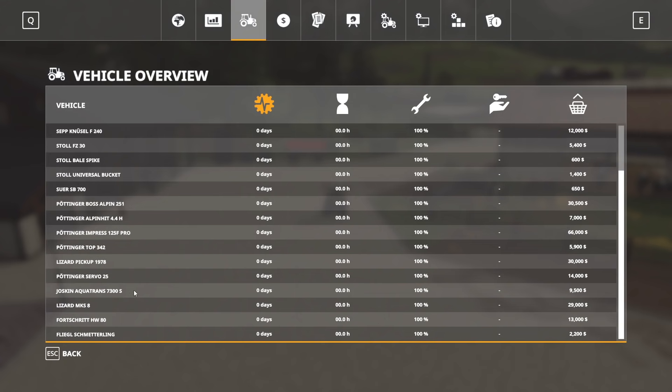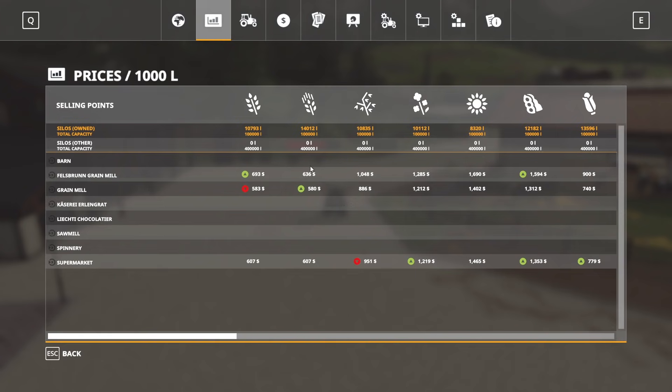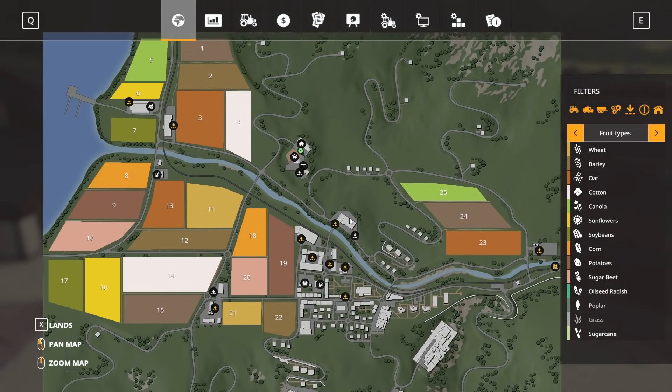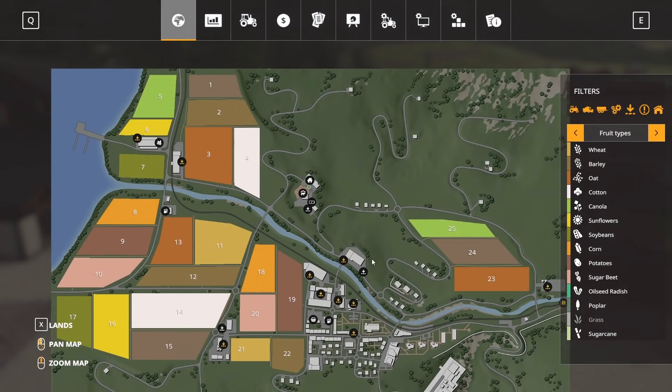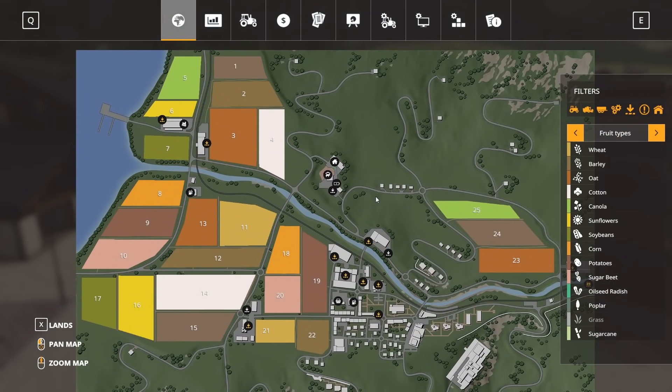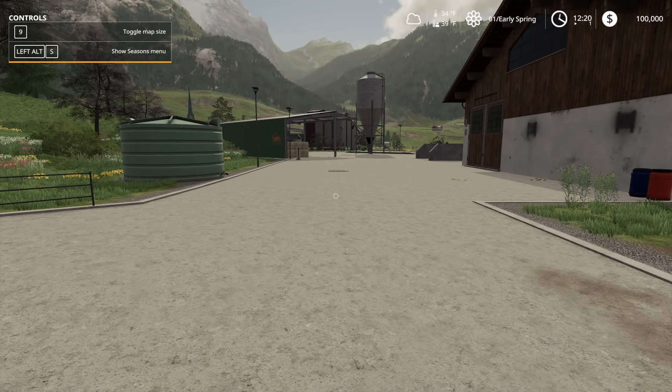Looking through the equipment, sell points, and map — everything is the same as if you played without Seasons turned on. The new farm mode starts the same way. The only difference in here is that you're not going to see the animal screen.